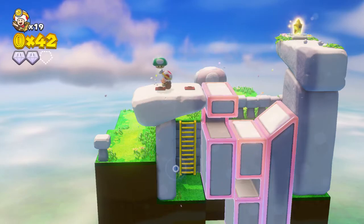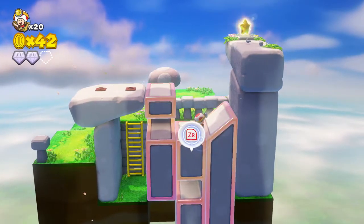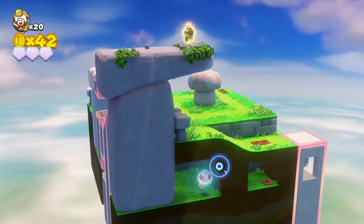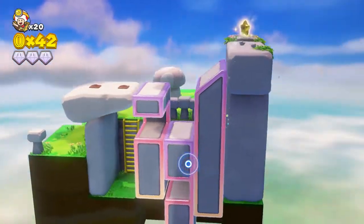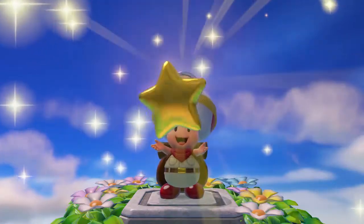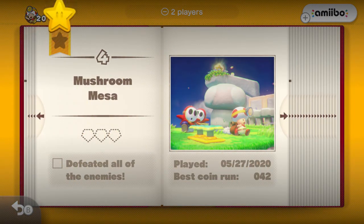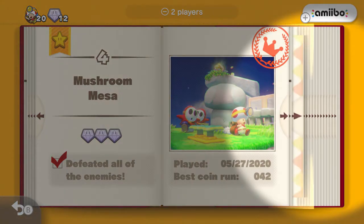The secret objective in this level was to defeat all of the enemies, which I have done. But we're still missing a super gem, so let's bring this up and then bring this down to grab the super gem right there. Let's raise this up, return this down, bring this up a little bit so we can hop down and then lift ourselves up to the power star - and there we go, we completed Mushroom Mesa.